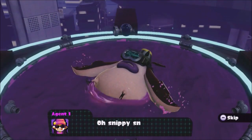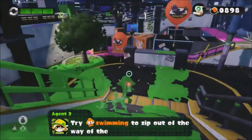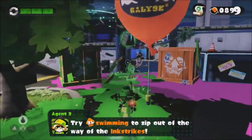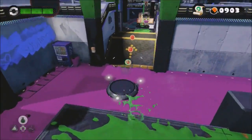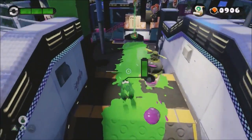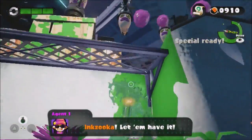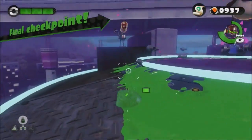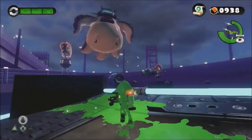Now why did I put Unwelcome Flying Object so high? Well first of all it's a really good level — the atmosphere on the Urchin Underpass really makes it feel like a new stage and the difficulty is at the right level, being both challenging and fun. Secondly, this is the only level in single-player mode where you can play on the non-updated version of Urchin Underpass, which is reason enough to be in the top five since Urchin Underpass is one of the best stages.